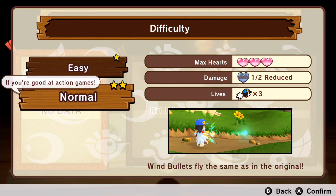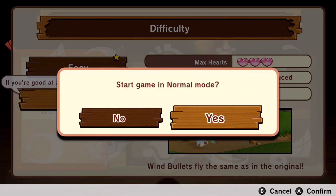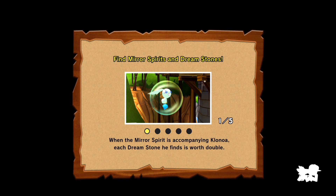I think in order to unlock it, you have to complete the game on normal mode first, so it might take a while. But let's not worry about that too much, because we're about to jump right into the opening cutscene of Klonoa Door to Phantomile — this time in gorgeous HD.